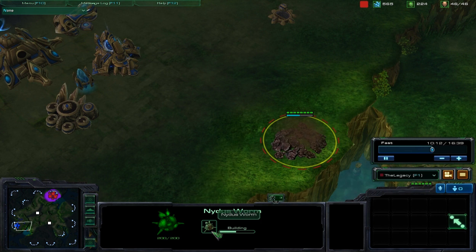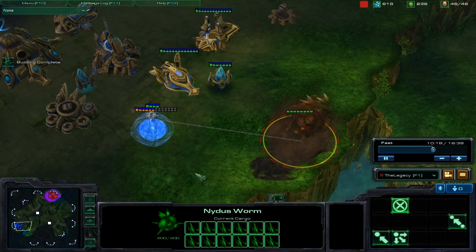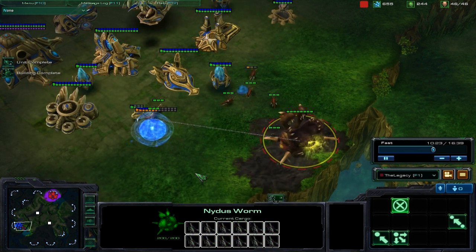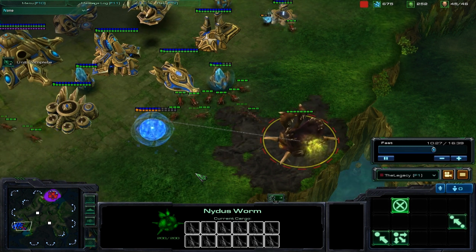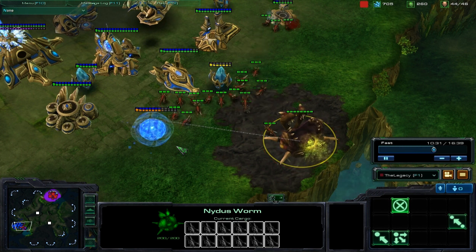Alright, so here is pretty much the climax of the match. We've got my Nidus Wyrm being popped up in the opponent's base, and we see it automatically just start spinning out Zerglings. And I have about 40 plus Zerglings in my Nidus Network, so this is going to be pretty devastating to the opponent.